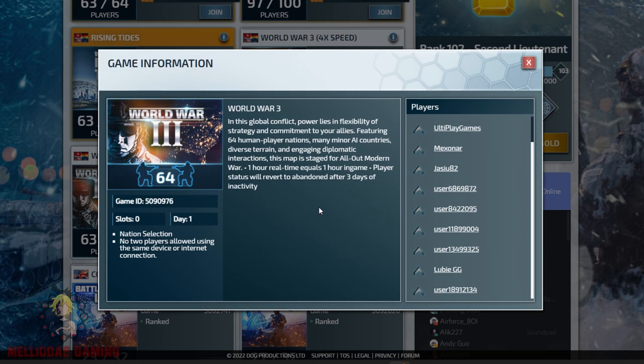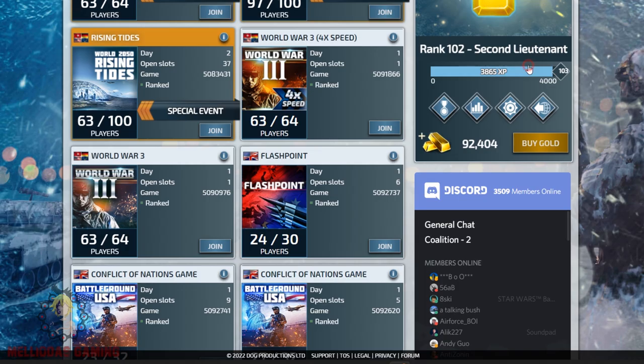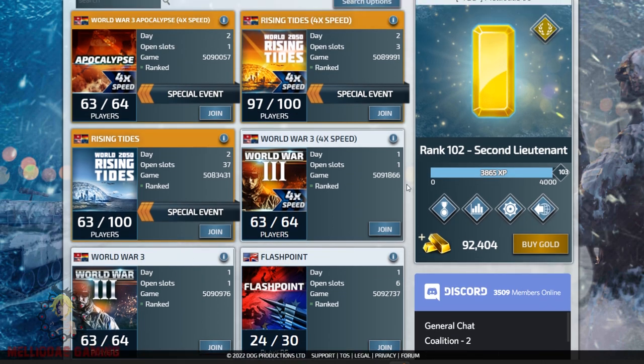This is the WW3 map, normal speed as well. It is a whole world map with 64 playable nations — Canada, United States, Brazil, and so on. You will find more challenge in this one. There is also another version of it in 4x speed, which is faster, harder, and will attract a lot of good players.